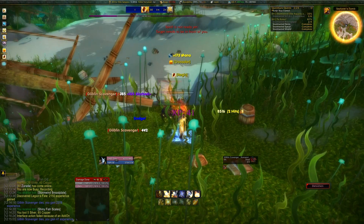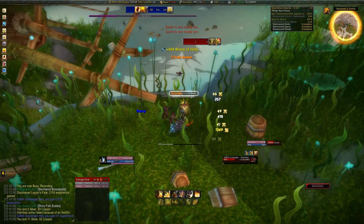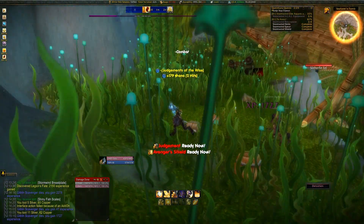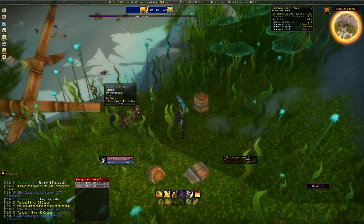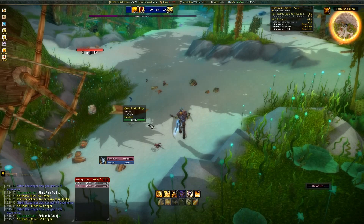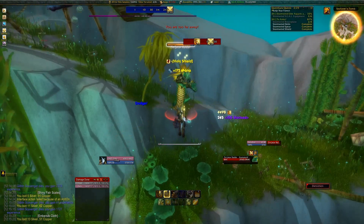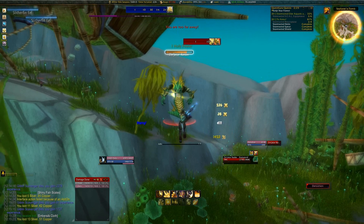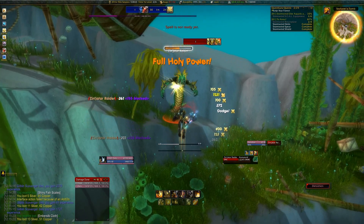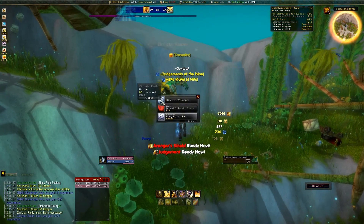Someone just died — I thought I heard the death animation. People don't realise how hard these mobs hit. Did Grand Crusader pop up there? I didn't notice. You gotta watch out for that. They hurt, basically — all the mobs hurt quite a lot. They hit me for 510 and I'm in full tank gear. So if you're a clothie, or anything that isn't in plate, they're going to hurt quite a bit. Grand Crusader just popped up — good, it's working.